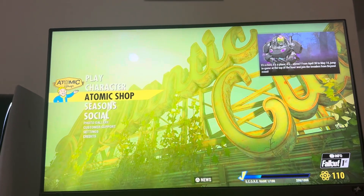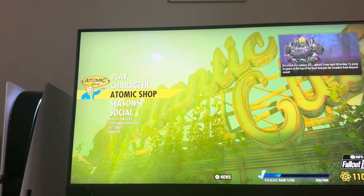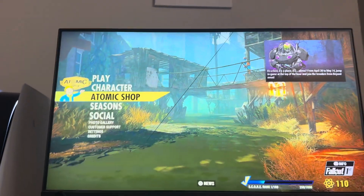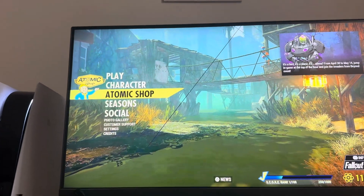What's up guys, today's video is going to show you how to buy icons in Fallout 76. These are icons for your profile picture that people will see in-game, like on the map and stuff. So if you want to show off something cool you've unlocked, or you want to buy one, you can do that in Fallout 76.